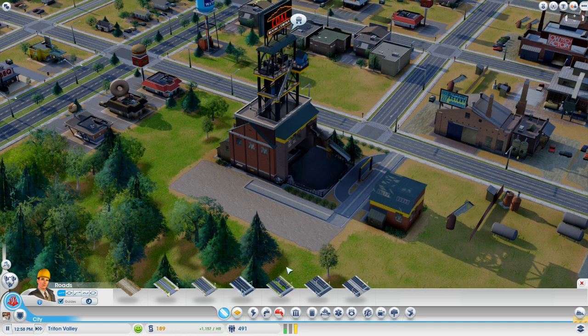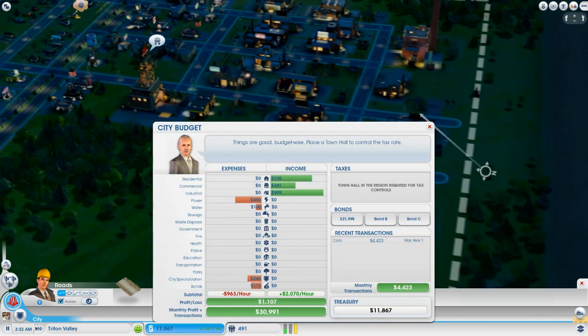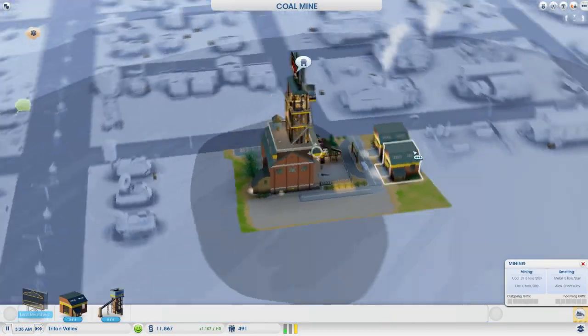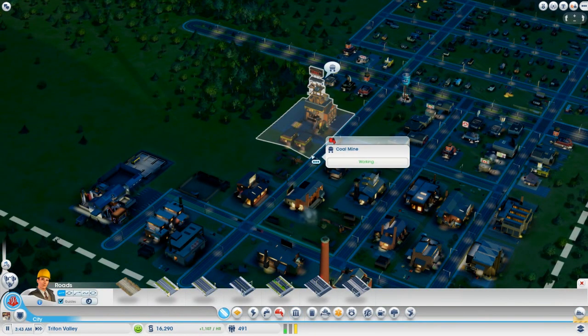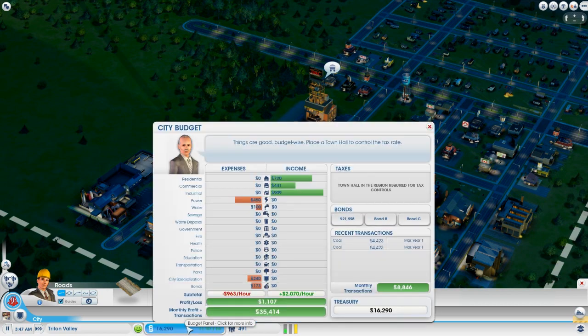I'm going to burn the clock a little bit and show you how you can view how much you are making from your coal mine. It's later that night and we've added one delivery truck garage to our coal mine. This ensures there's always a truck moving to deliver the goods to the trade depot. We've had our first sale — the sales are always automatic and you never get to see it other than the jump in your simoleons. But you can see how much was sold by clicking your budget panel and checking your recent transactions list. We have two transactions for coal, both for 4,423 simoleons — a total of nearly 9,000 simoleons in just one day just for pulling up the coal. It's basically free, 100% profitable money.